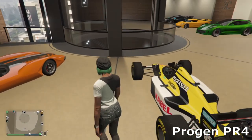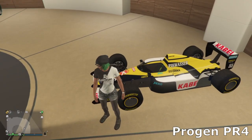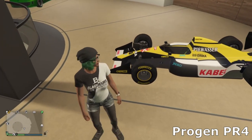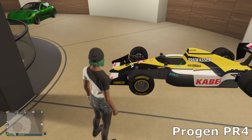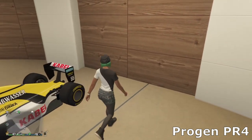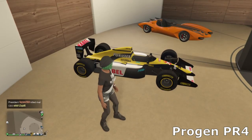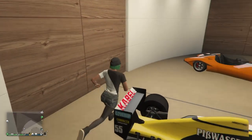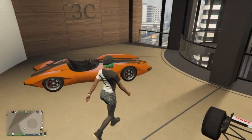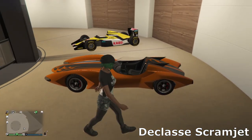Then we've got my Progen PR4 — probably my newest car in the whole collection. This is one of the new Formula One cars we've got in the game. I won this on the Lucky Wheel, so I would never really buy one of these — they cost about three million which is a ridiculous price. Then we've got the last car in this garage — the Scramjet, in a nice orange color with simple muscle wheels and a black flamed livery.